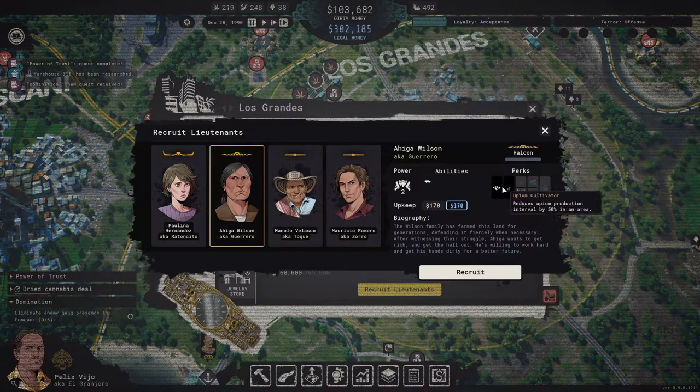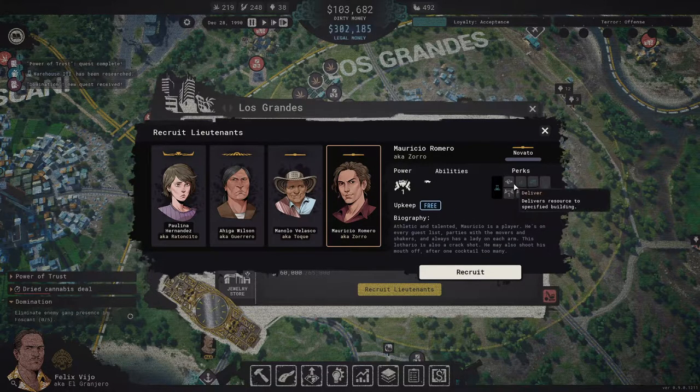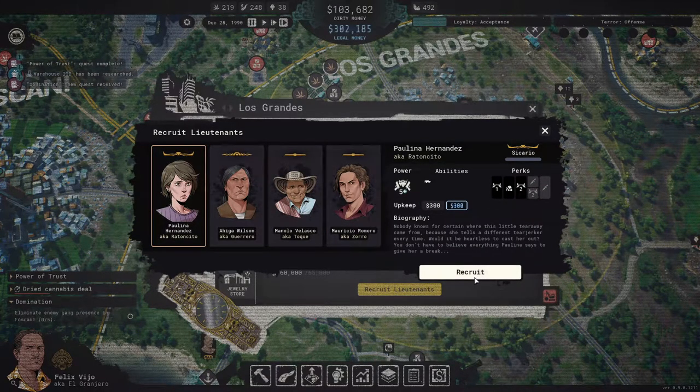One lieutenant is an opium cultivator — don't care much about that, but he's a truck supplier which is nice. Another has cannabis culture harvest interval. There's a dealer who affects cocaine selling price at all borders by 30% — very nice, but money isn't really a problem in this game. So: crack, cannabis dealer, power, truck supplier power — Paulina, you are hired!